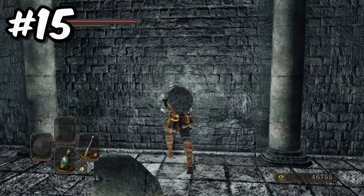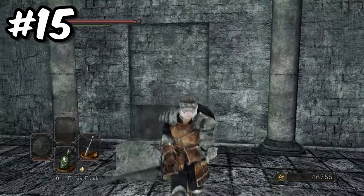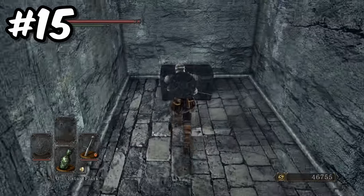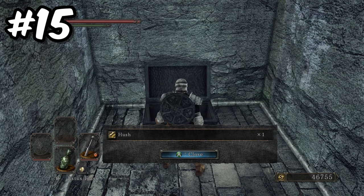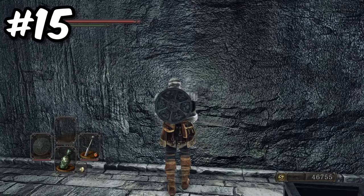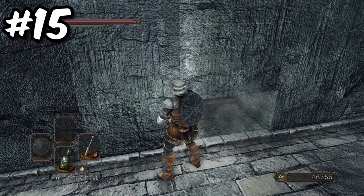Once you have defeated the ruined sentinels — providing you didn't choose to skip them — there is an illusory wall directly opposite the exit. This illusory wall is hiding a room containing a ladder. Up the ladder is another room with a chest containing the hushed sorcery, which reduces the sound made by the caster. Then, facing the ladder on the right hand wall, about half way down the room, is another illusory wall leading you to one of the balconies back in the main boss room.